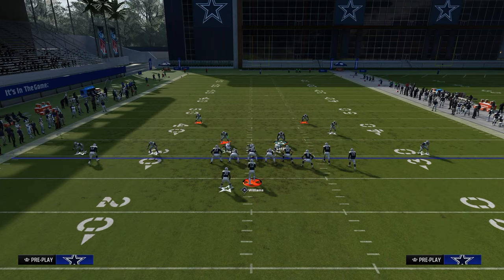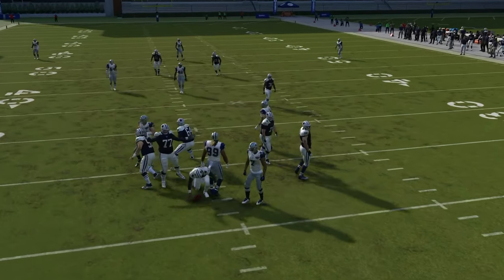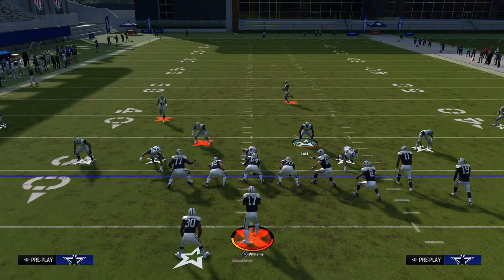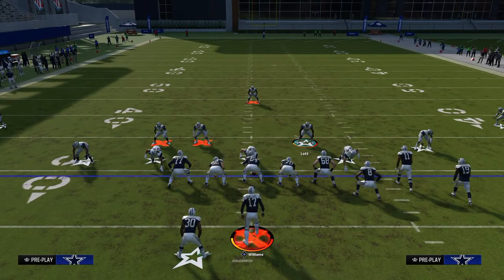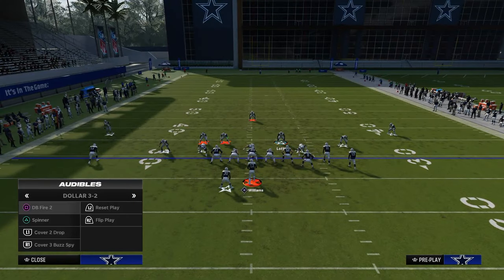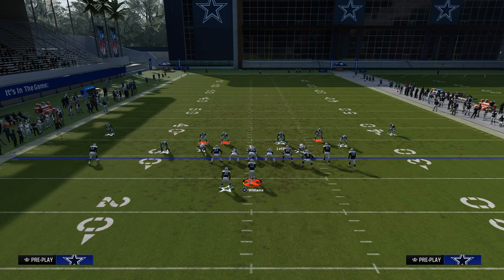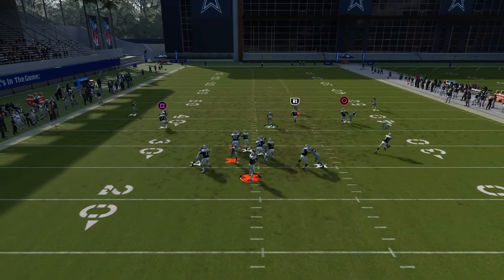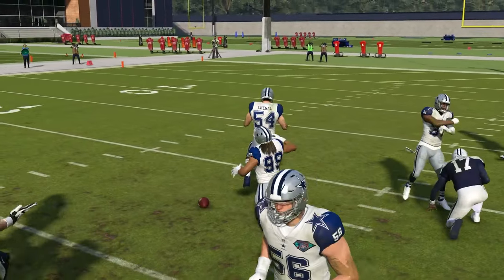If they do those adjustments where they double-team this guy, watch what happens — this four-man pressure is going to absolutely scream at him every single time. They really can't double-team anyone on your defensive line to stop this. Another way you can run this defense is you can just come out like this and leave the defense, bring this guy down into the box, and that's basically it. You could back up the slot corner if you want to, but you don't have to. This blitz will scream off the left side as well, creating multiple pressure concepts.